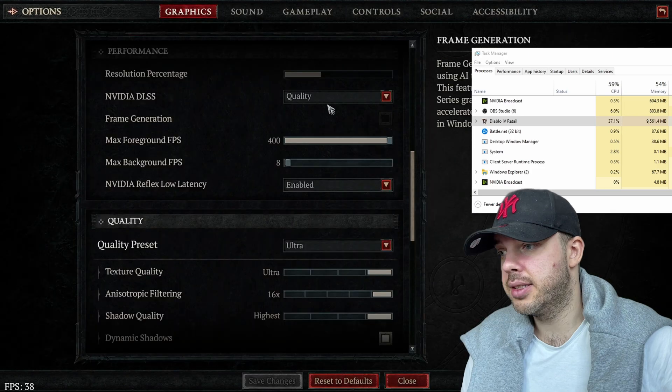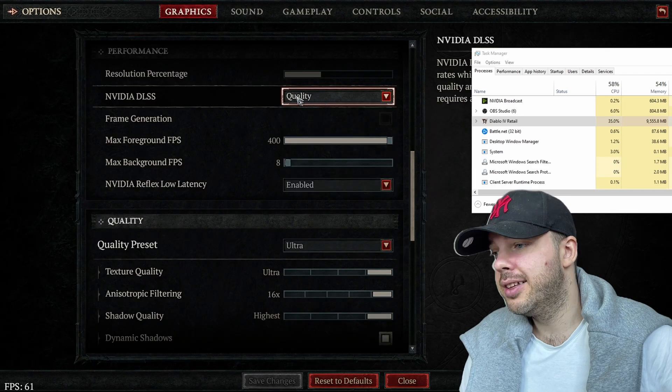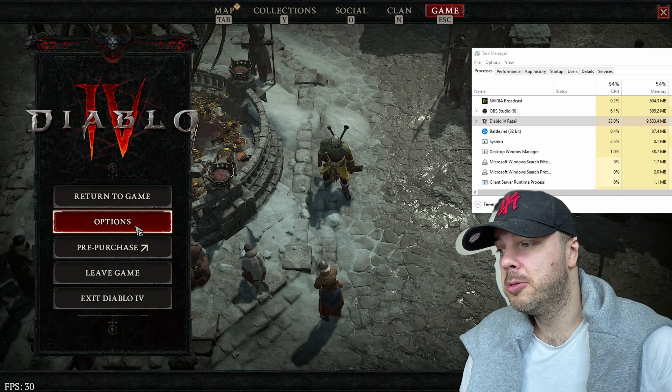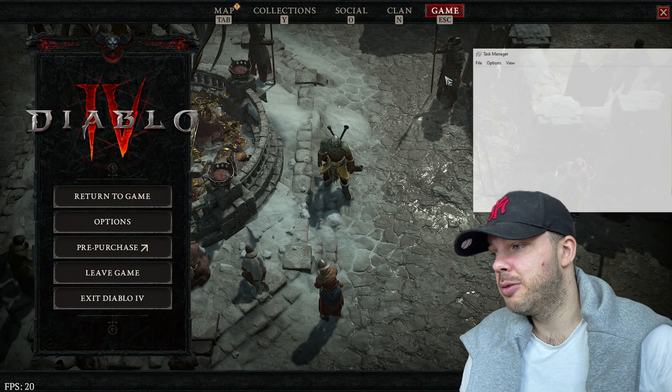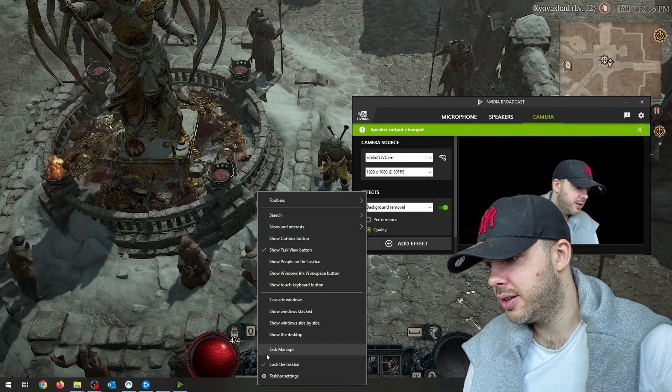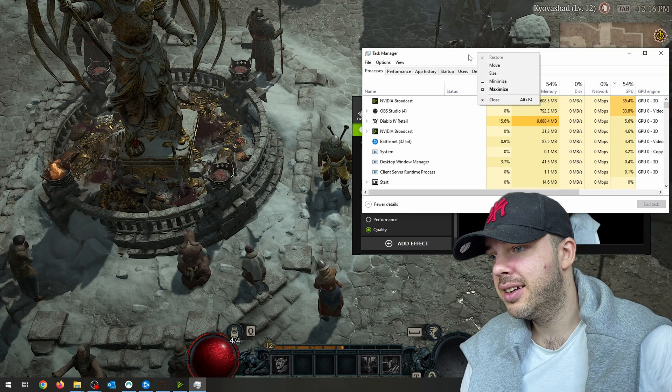What I'm going to do is show you how I can change the FPS so that it would be a much higher number. Check this out — let me pull up the task manager, always on top.